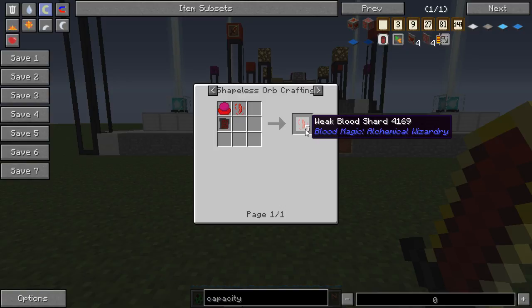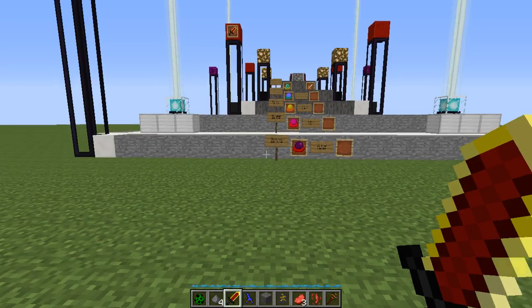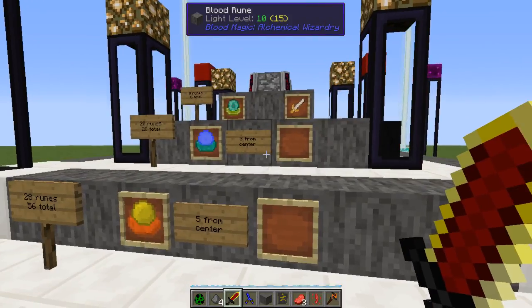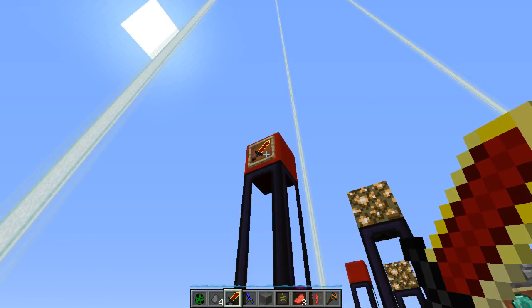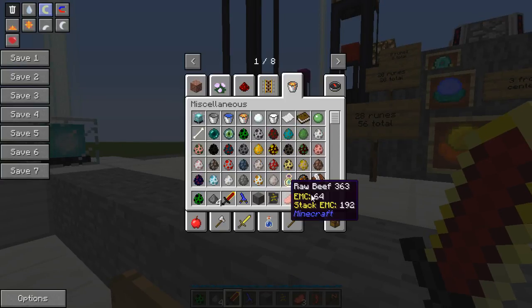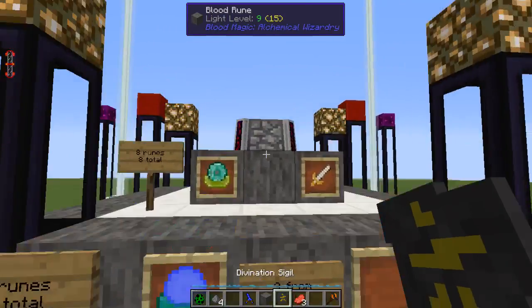Ender shards are used for a few things - one of the main things is empty sockets. The armor from blood magic is really good and that's the only way to get your empty sockets. Now that you've got your bound blade you can get your bloodstone bricks and go from there.